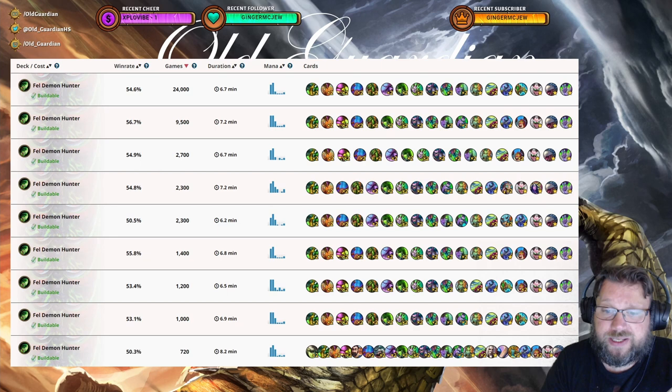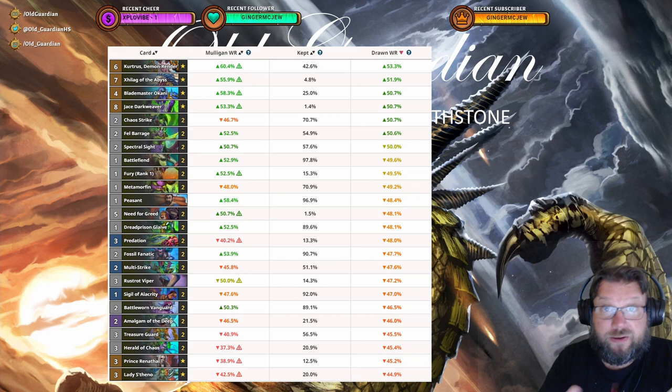Clearly, putting Prince Renatal into Fel Demon Hunter has not been productive. But why? If we look at the card performance of that Prince Renatal Fel Demon Hunter list, we can start to see the problem. Prince Renatal is the second worst card — and that happens with every Prince Renatal deck, since you really don't want to draw it. But beyond that, the best cards are Curtis the Demon Render, Zillax of the Abyss, and Chase Darkweaver. Fel Demon Hunter has very strong plays, but no ways to tutor for them — it just wants to draw them. When you put 40 cards into your deck, your games are not going to be very long, but your power moves are still the same singletons, making it more difficult to find access to them.